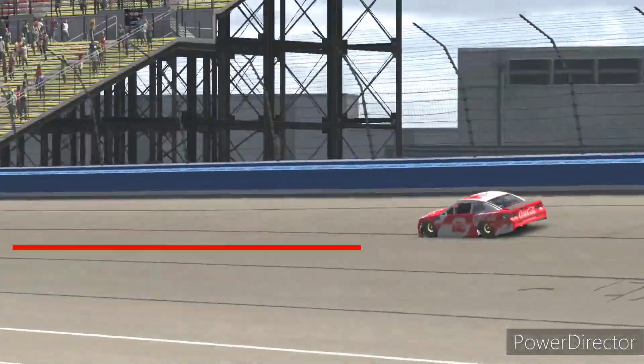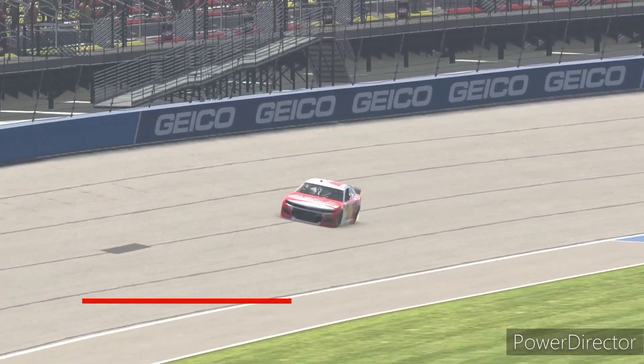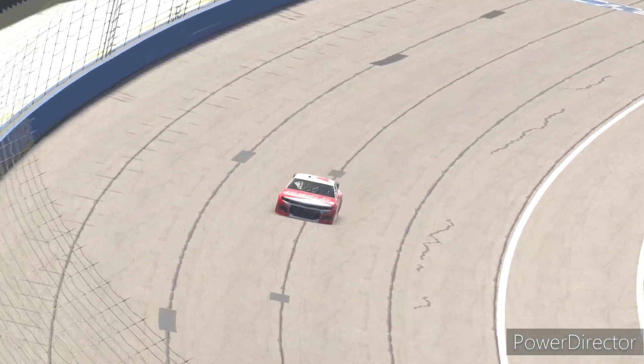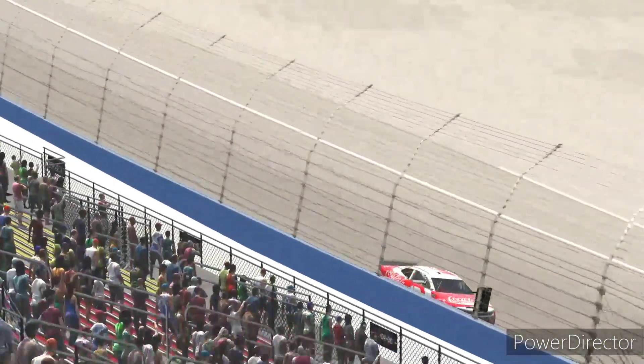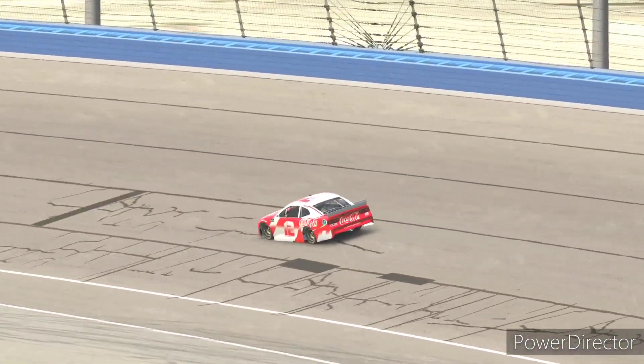On pole today, Justin Ricci put it on pole with a 41.154. Rat Bastard, why don't you take us through a lap here at Auto Club? Yeah, and that's the beautiful thing about a track like this — there are so many different approaches that you can take to these corners, this racetrack. But Justin here, he'll be just about at a middle line of the racetrack.